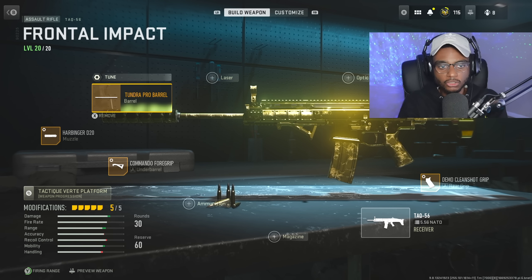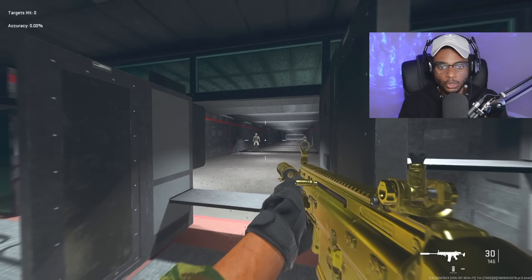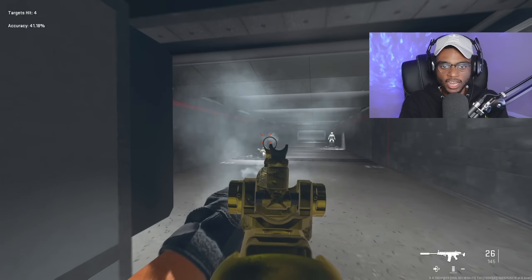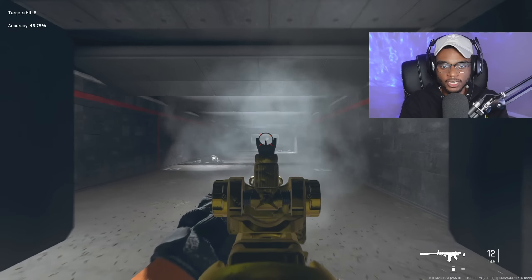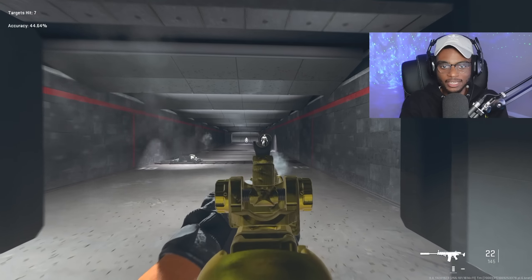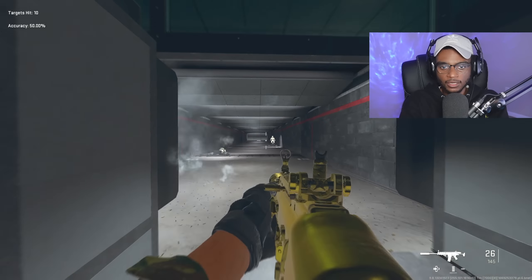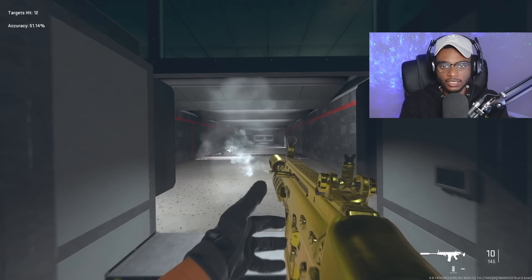Jumping into the firing range to showcase how effective this gun is now — you can see we have a relatively fast-aiming TAC-56 class setup. We'll have to burst fire it at extreme long ranges, but in multiplayer, those distances are past the effective range you'd ever realistically get into a gunfight at. For the most part, this is going to be the best TAC-56 you can get.